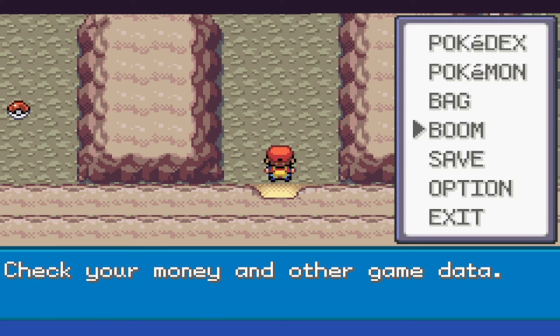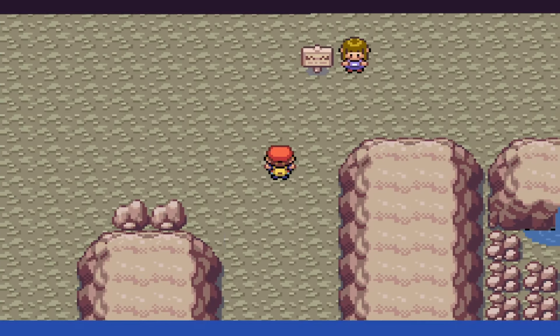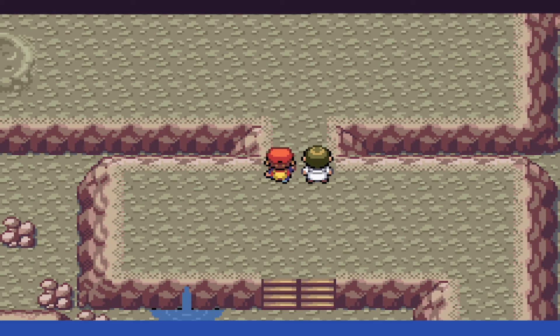With that out of the way, we can make our way through the route to the right, and on top of that, we decide to grab the Dome Fossil. With us having access to Cerulean, I can already tell we're not ready for Misty. Truth be told, with our defense, we're not ready for a strong gust of wind.